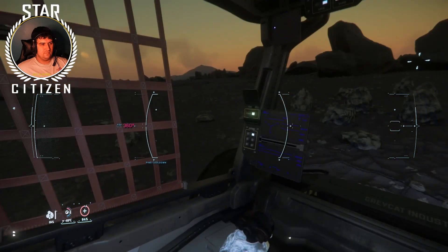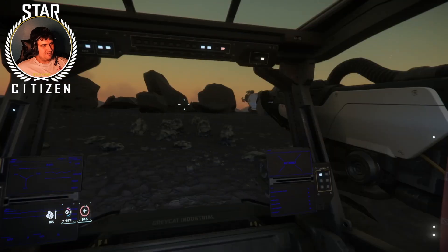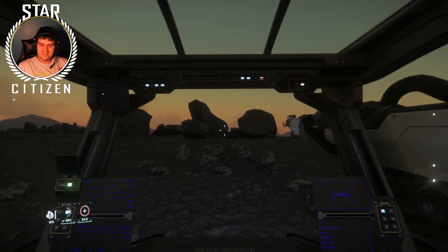If you want to put the arm away, click M. There you go — you're now a ROC miner! Thanks for watching and see you next time.